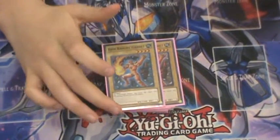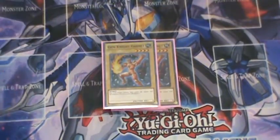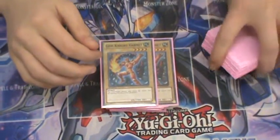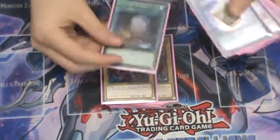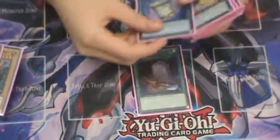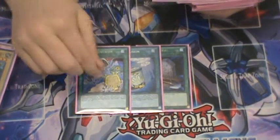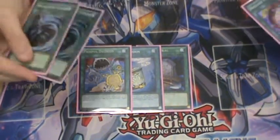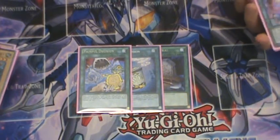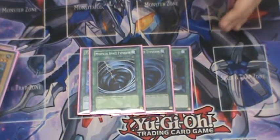Next I'm also playing the Gemini build — going in for it. I think it works well with double Brilliant Fusion. Because if you draw into the Garnet, you're pretty much in trouble. Brilliant Fusion becomes a brick. Next for the spells: one Foolish Burial, one Instant Fusion, one Painful Decision. I'm going to be bumping Painful Decision up to two — I don't know what I'm cutting yet, but I'll probably make a decision by the end of this video.